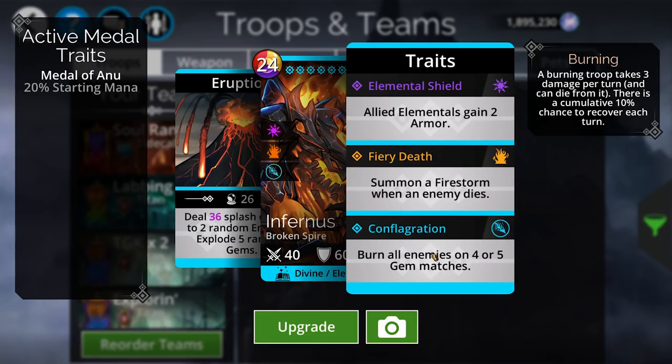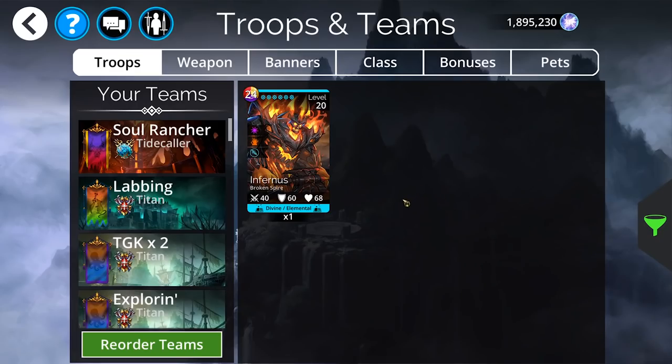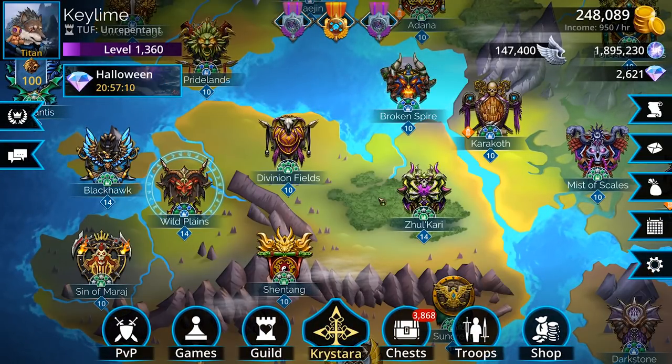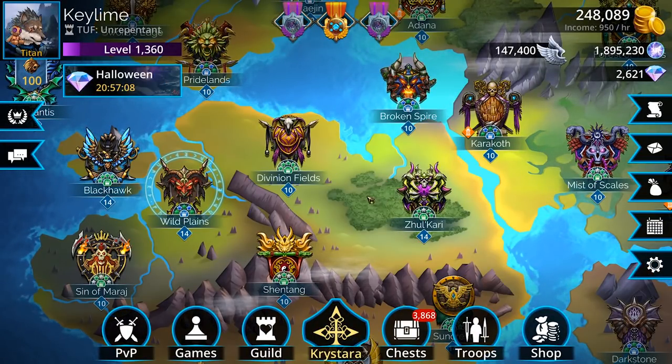If you happen to be running classes like a Sunspear, a Warlord, or a Dragon Guard, this burning thing will be your best friend because this will enable your level 100 talent, which is Fireblade. Both of these troops are super high value — I would recommend crafting either or. I personally think I would prefer Infernus; however, Ketris is also a sweet catch. But that is everything in the Upper World.